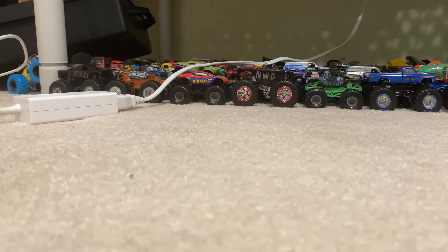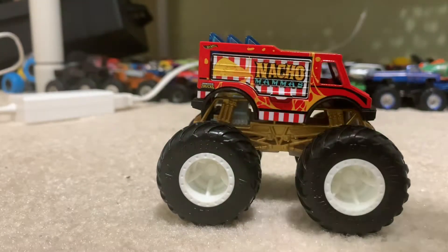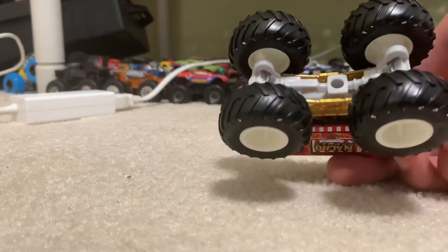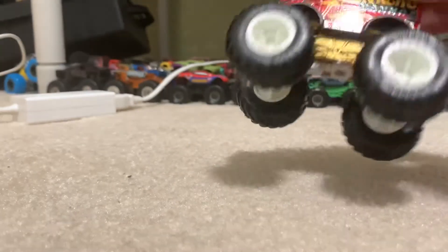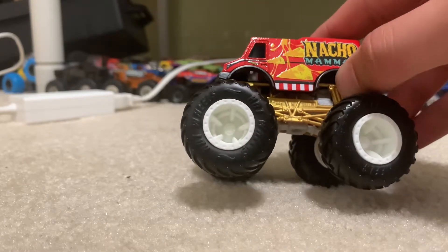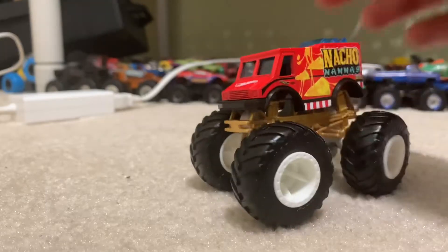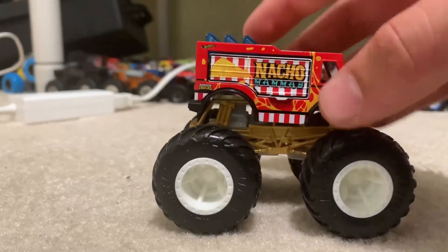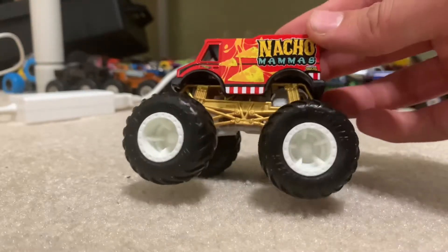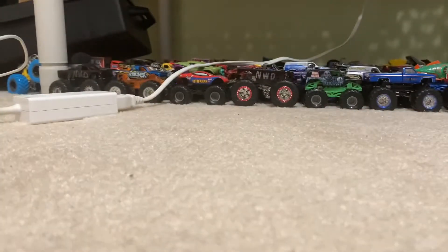Let's get Nacho Mamas open. Here it is with a little crash car — green. It's a great-looking truck. It's got a flat gray base and a bright gold, kind of metallic-looking roll cage. Really nice looking truck overall — I do like this one.